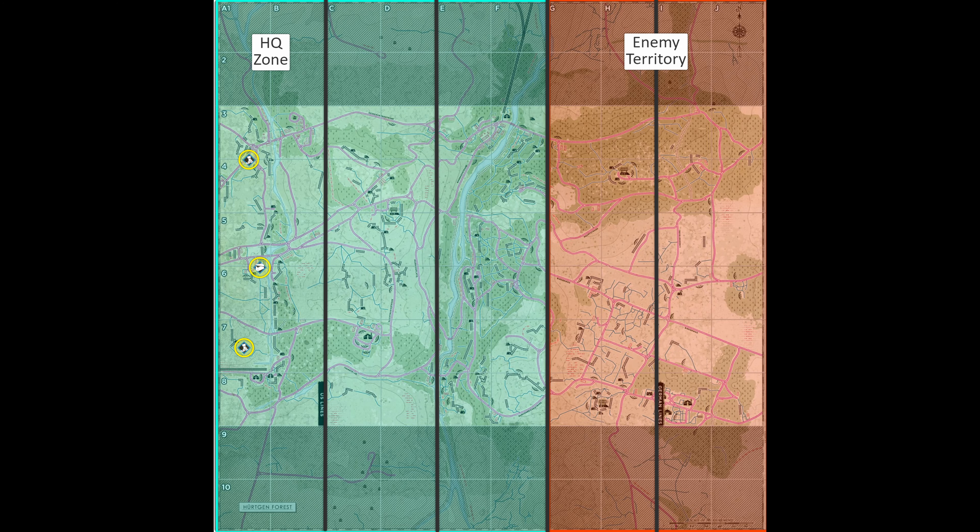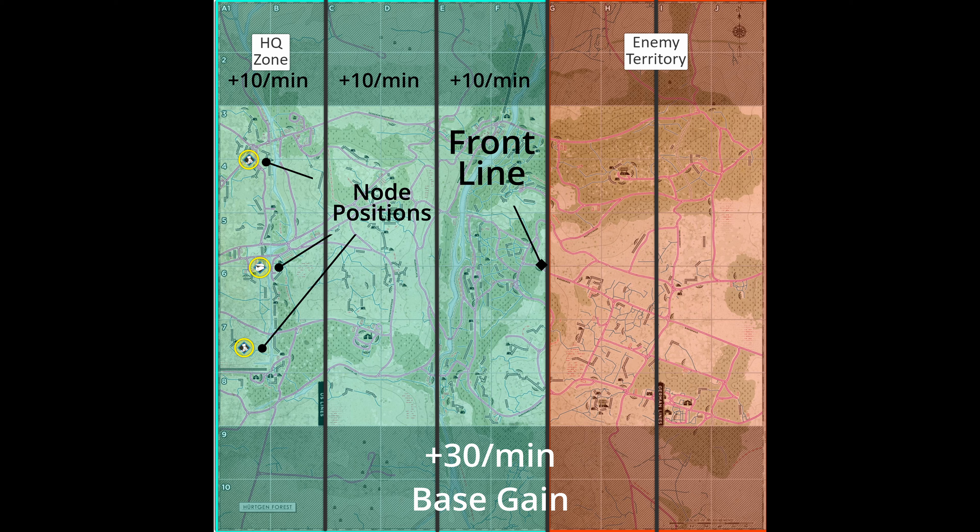Then came the system we have currently. Sectors no longer generate unique resources and have been replaced by a base resource gain of plus 30 no matter what territory or how much territory you control. Nodes are now able to be built in the HQ zone and their gain per minute is no longer tied to how far into the map they are placed — nodes now gain plus 10 per minute no matter where they are. This is an attempt to address the steamroll issue by making sure teams can still produce resources even when backed up to their last sector. But with risk reward being completely abandoned, nodes are still being built as far back as possible and the cooldown bonuses are still unable to be utilized, as the nodes are nowhere near where they are needed for support players and ammo carriers.